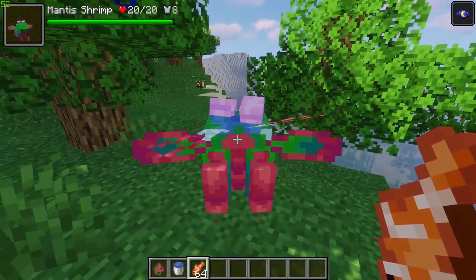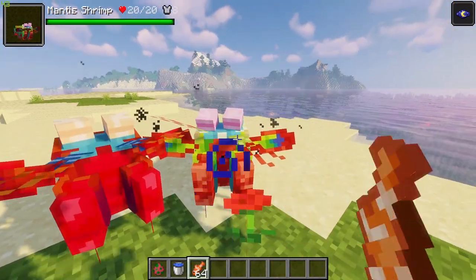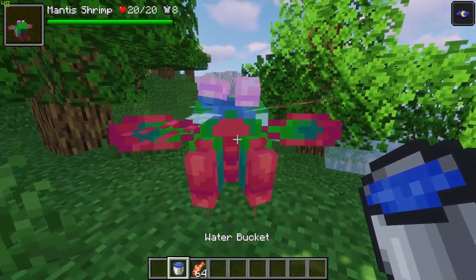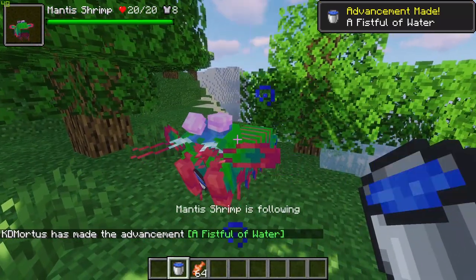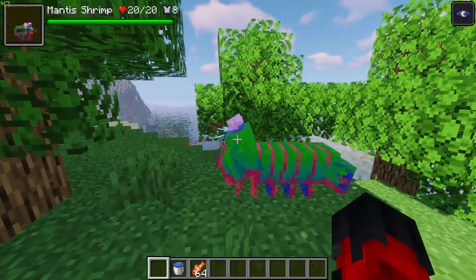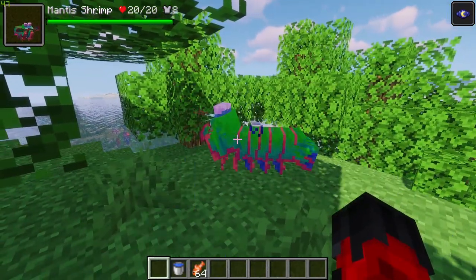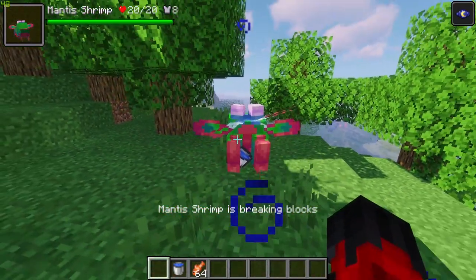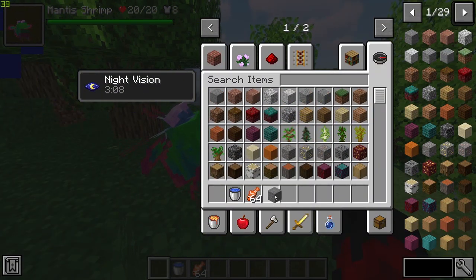You can tame mantis shrimps by feeding them 10 to 30 tropical fish. If a mantis shrimp is out of water for more than five minutes it will begin to dry out, but this can be prevented by giving a tamed mantis shrimp water buckets when sneaking, so they can live out of water indefinitely and follow you around and fight for you.